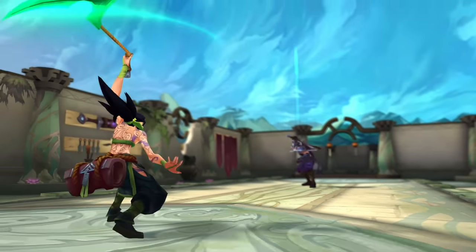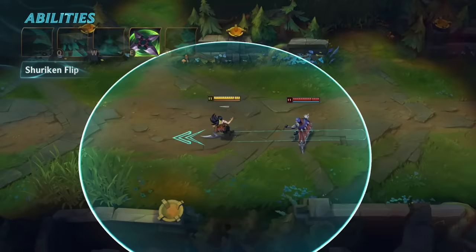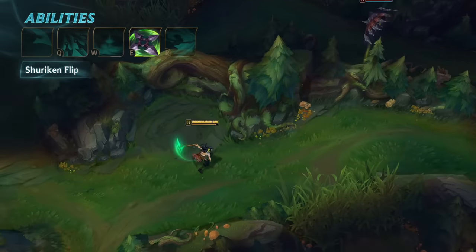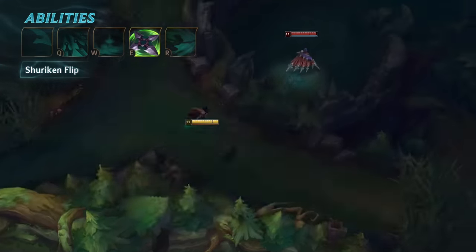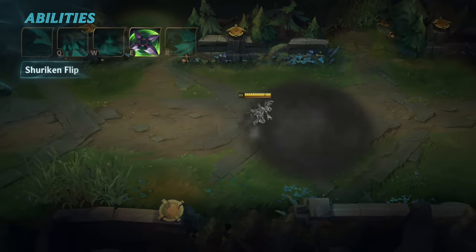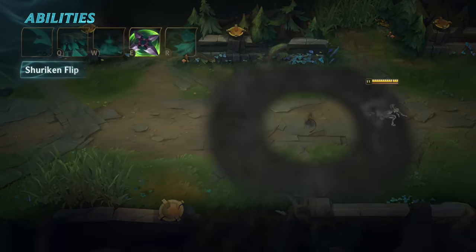Akali's E is Shuriken Flip. Akali backflips and throws a Shuriken forward, damaging and marking the first enemy hit. Akali can reactivate Shuriken Flip to dash to the marked target, following them wherever they go. The Shuriken can also mark Twilight Shroud, tagging the last area of the smoke screen hit, and allowing her to dash back to safety.